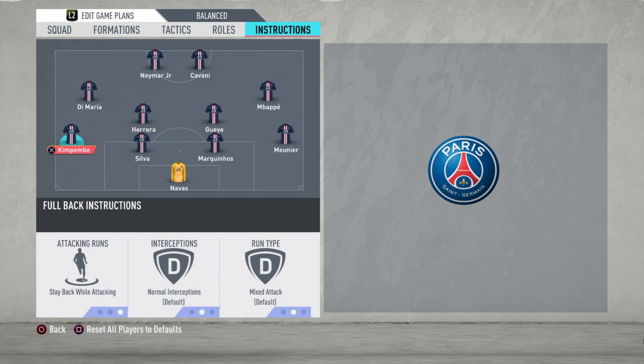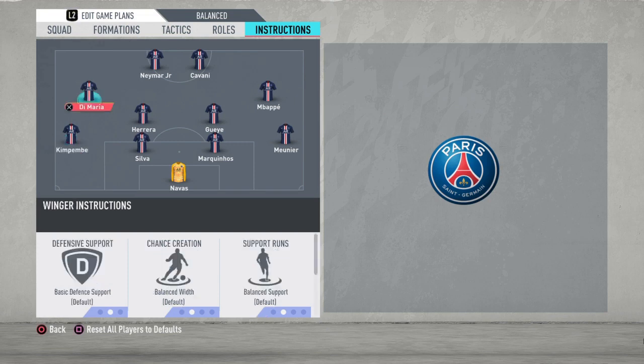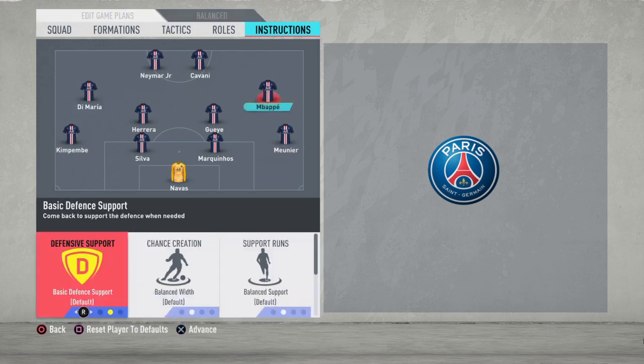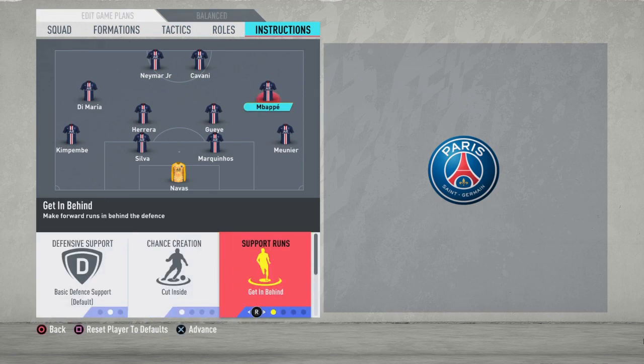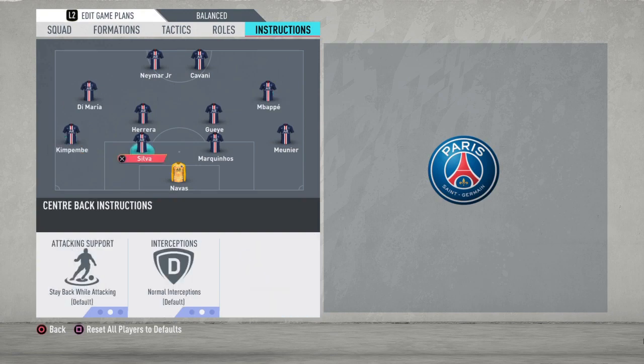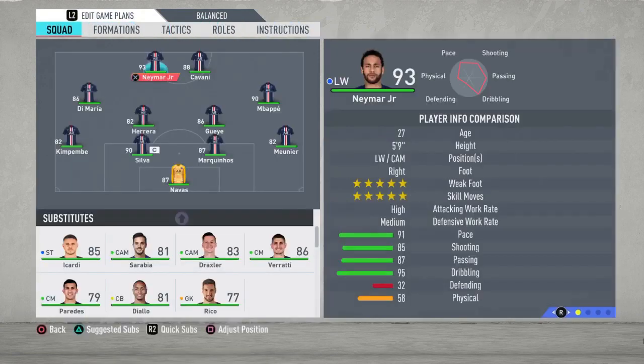For your fullbacks, you just need them to stay in that back line because the game is gonna get so fast with this formation, so you just need them to stay back and help you defensively. For your left and right midfielders, the instructions are going to be cut inside and getting behind for both of them — they're just gonna make great runs up front and will be just so dangerous, helping you score a lot of goals. So there you have it — this is the best formation, custom tactics, and player instructions for this PSG team. I'm gonna go into a game now and you can see some of the highlights and see how the team works.